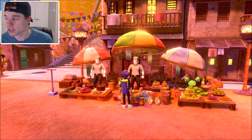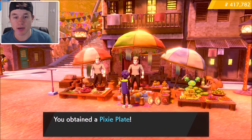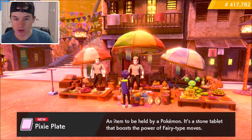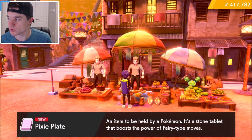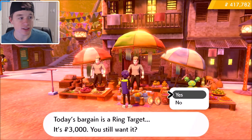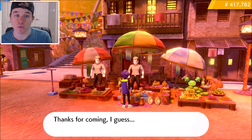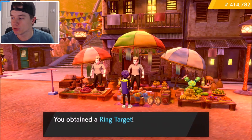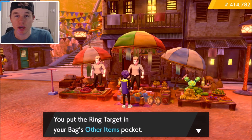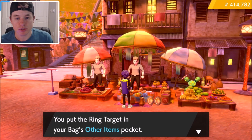So we're going to go to yesterday's bargain — pixie plate — and grab that. You can only buy one at a time; it boosts the power of fairy-type moves. Today's bargain is ring target, which is also on the list as a rare item, so I'm going to buy that one as well. Make sure you go through and buy everything you need — very helpful in the future, especially if you're a fairy-type trainer.